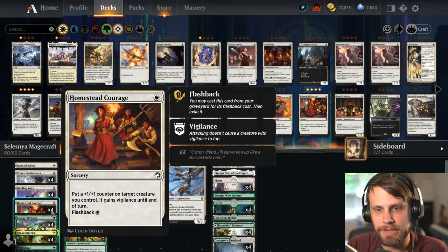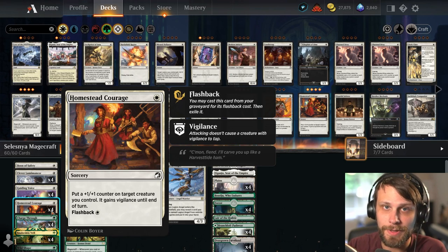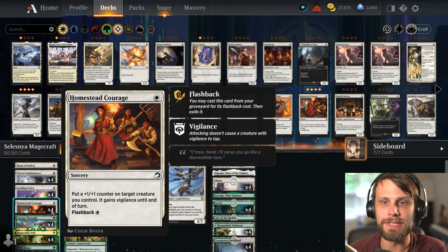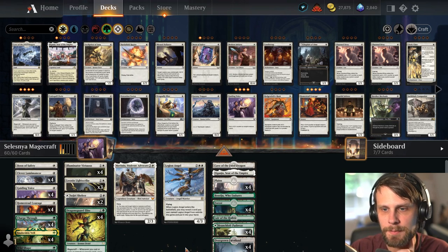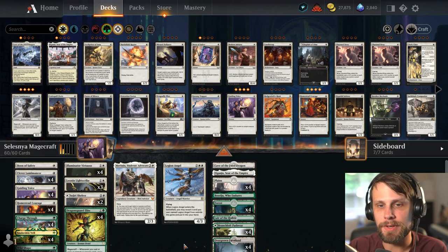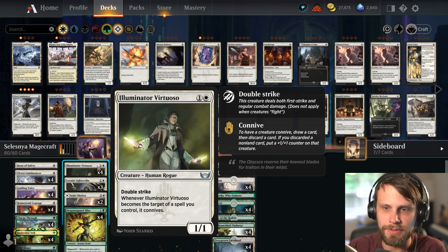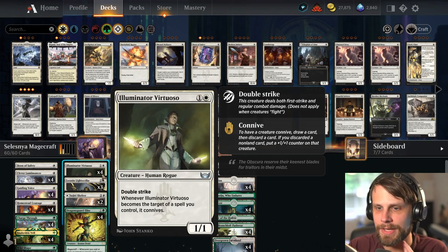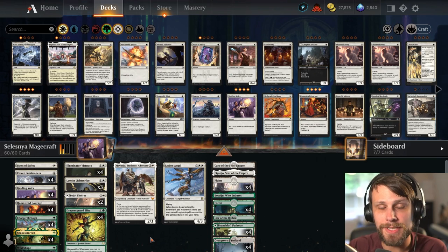Homestead Courage is really good in this deck as well — it gives Vigilance and a +1/+1 counter, and importantly it has Flashback, which means we can double up in a turn if we need to. Most of the deck is similar to what we've seen in the past, but Covert Go Blue did a really good job including the Virtuoso to give us that extra looting ability. I'm really excited to try this one out — a huge thank you to Covert Go Blue.